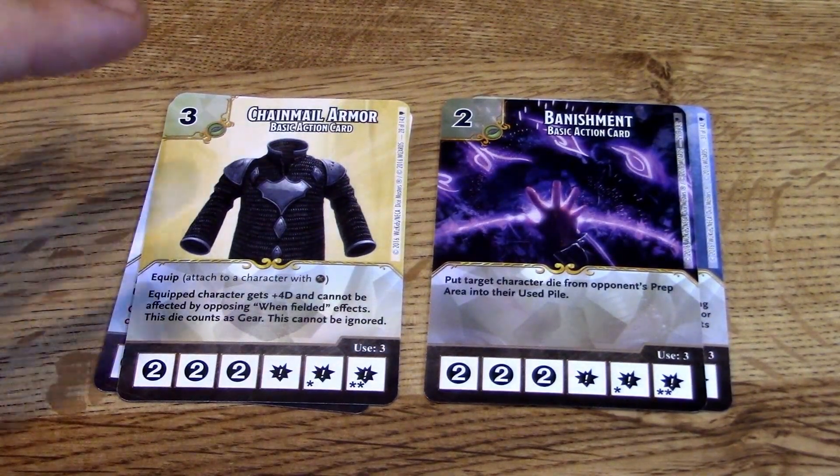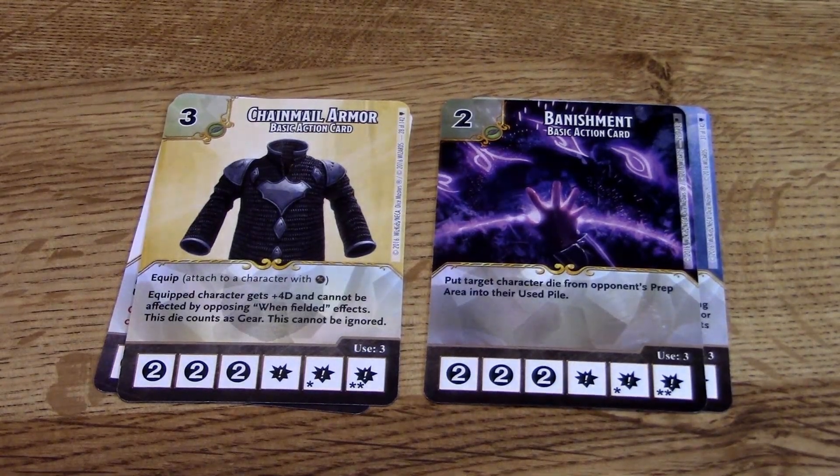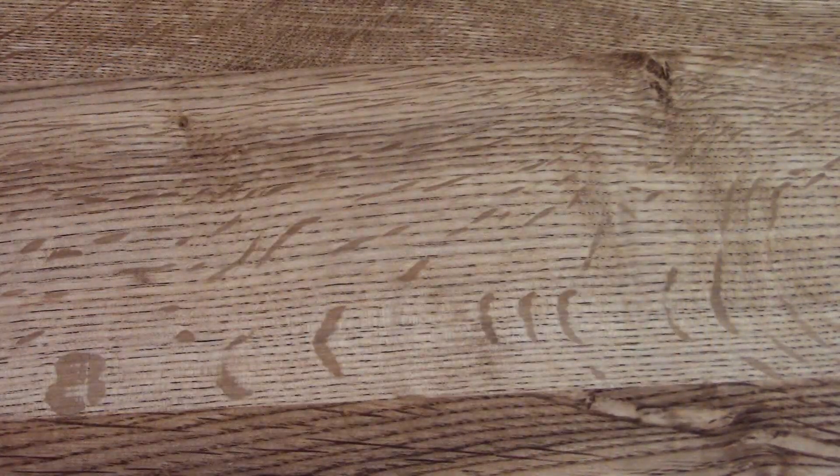Banishment is one I really like — it's a basic action: put target character die from your opponent's prep area into the used pile. So if something's being annoying and keeps coming back, you can just banish it. The other basic action cards are pretty cool to check out for the art, but I'm not going to go over them right now. On to the character cards.